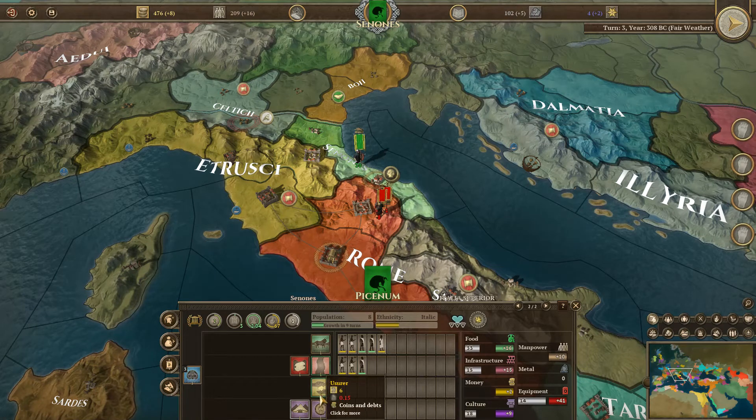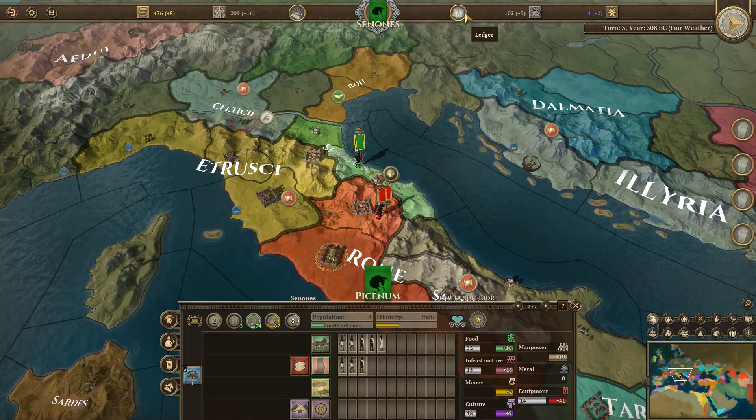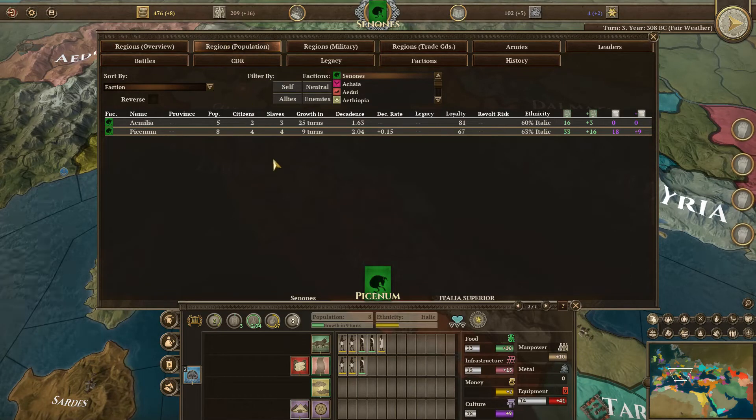Let's take a look at the ledger. I did get an extra slave. Population-wise, I gained one here. I have a culture bonus. Food income is 16 - that's still good to store food. I'll leave that alone. I'm going to try to get more people later on.